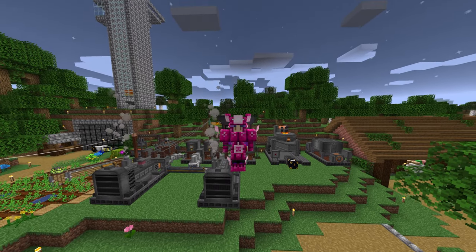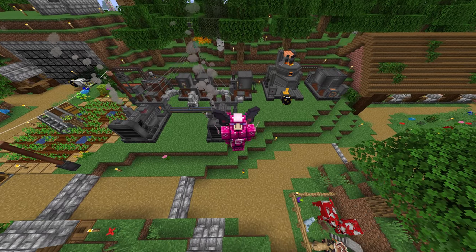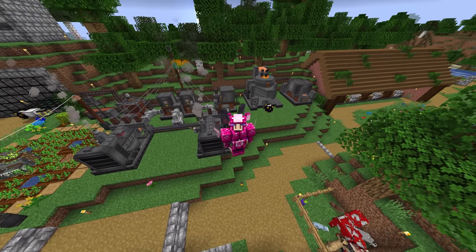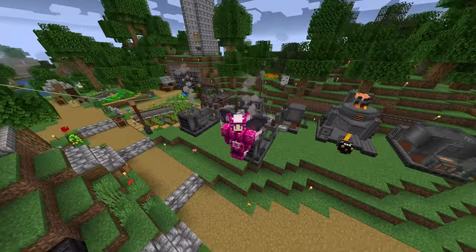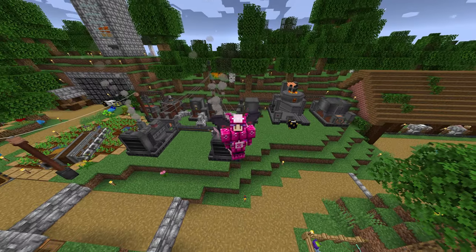Hello everybody and welcome back to Valhalsia 3. Today we set up some biodiesel generators and an arc furnace so we can recycle stuff. These generators are going to power our excavators we set up last episode. I hope you enjoy.